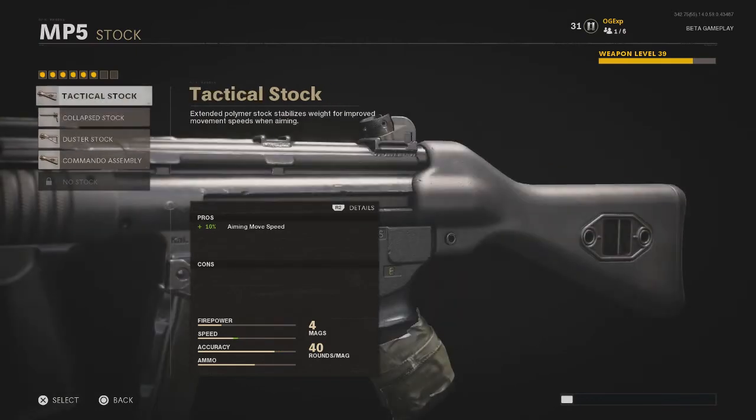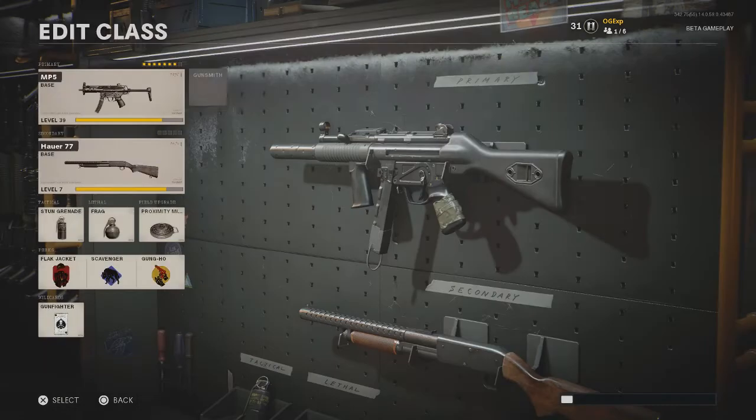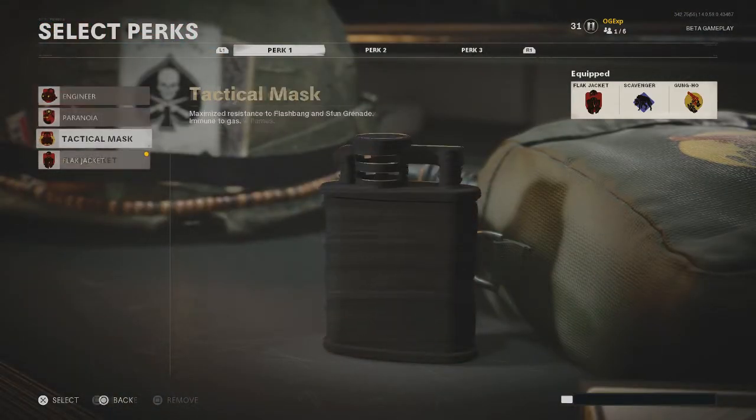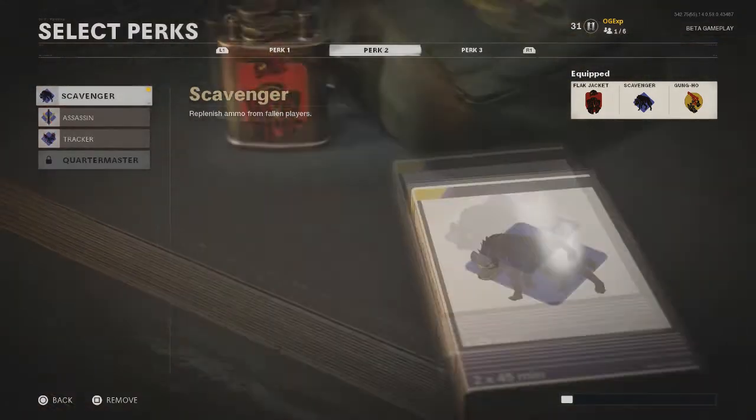Once your aiming speed is sorted, you need to pick your stock. Probably the best one is the No Stock, but if you want a bit more control of your gun, pick the Tactical Stock — that is probably the best one to use there.